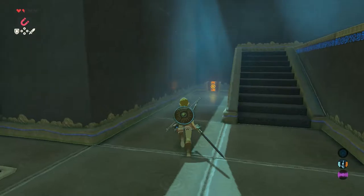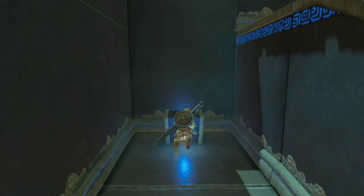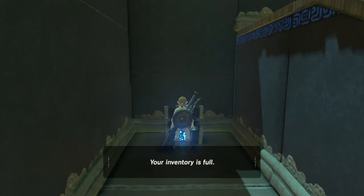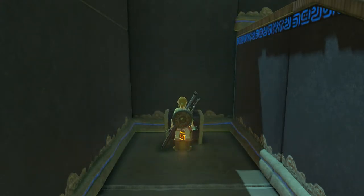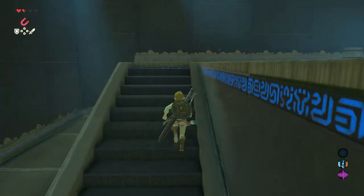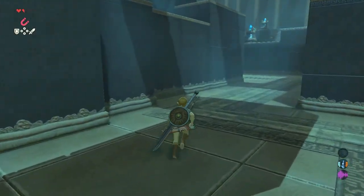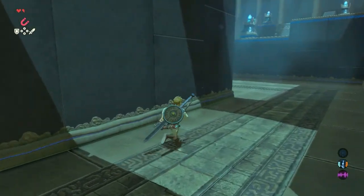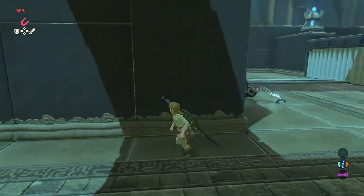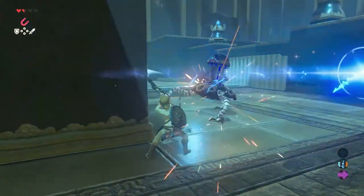When turning left here, another treasure chest with another good sword is waiting for you — a Knight's Broad Sword. Open it. For now it is easiest if you equip the strong Edge of Duality sword, since two more small but strong guardians are waiting for you. With that sword, only two hits is sufficient to kill them. Kill them both and loot whatever they drop.